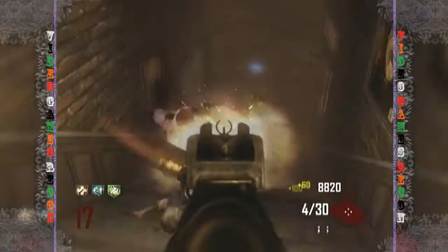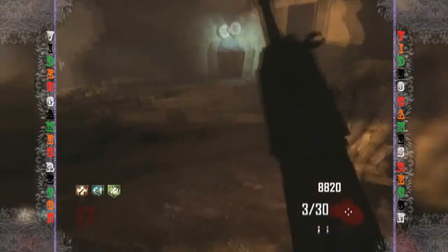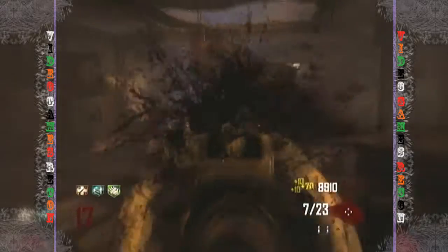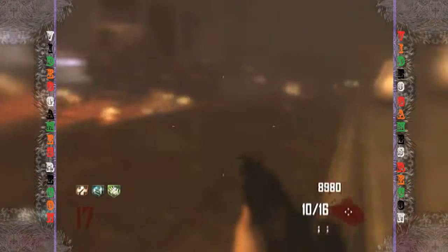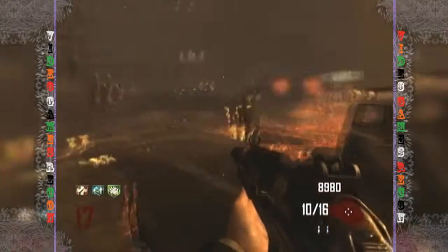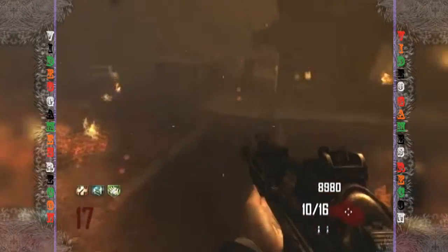The S12 plays very similar to how it does in multiplayer — a fast fire rate with short range and not enough ammo. In a tight spot on early rounds this gun is a monster, but you'll soon find yourself looking for a max ammo.